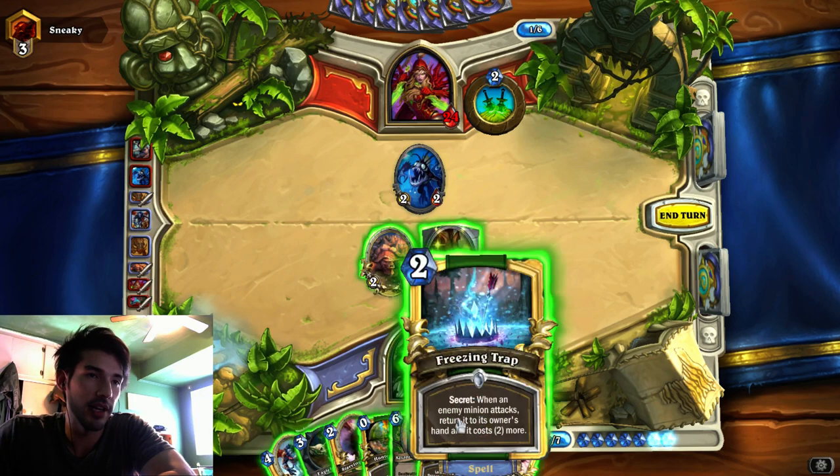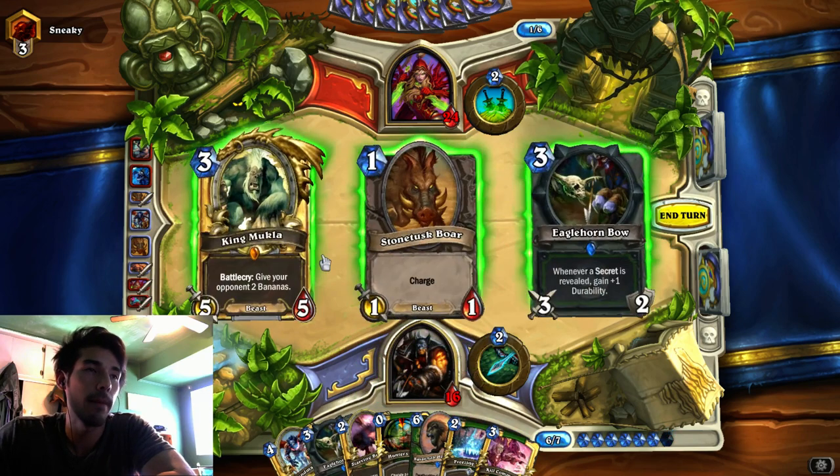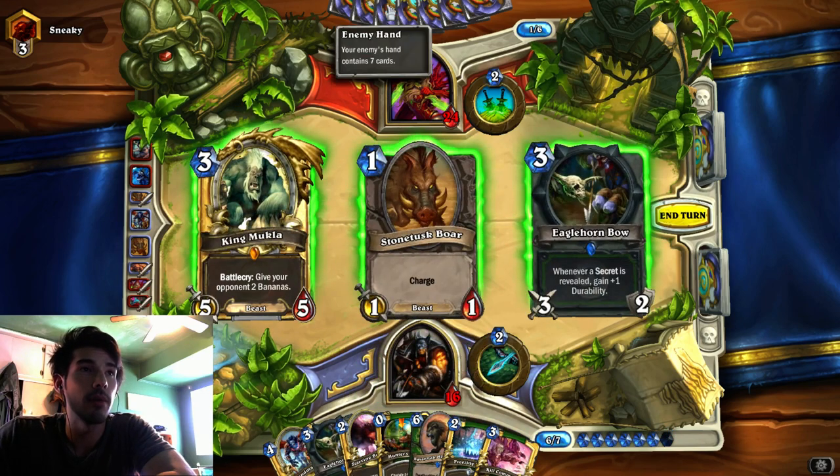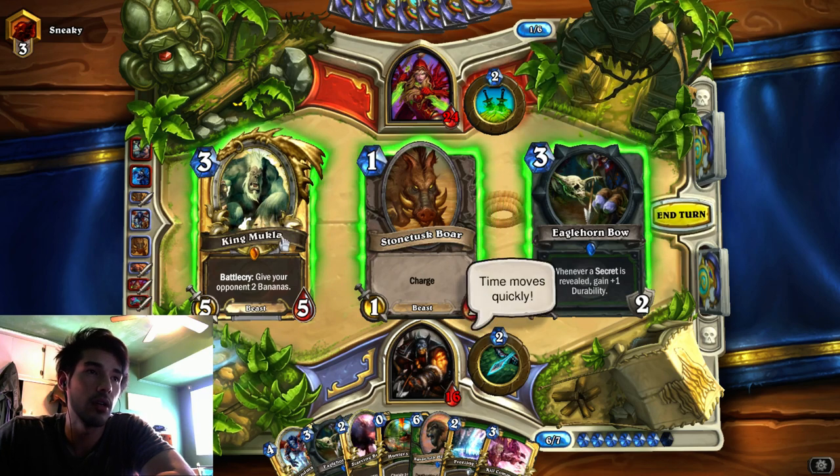Almost every play - tracking is only going to at most lose me a hero power. Mukla. He won't discard, but having Mukla on the board is pretty good. So if he Saps it, it only costs me 3 mana. Alternatively, I can Buzzard Boar for 3. Buzzard Boar - I don't actually need cards, so I'll Mukla.